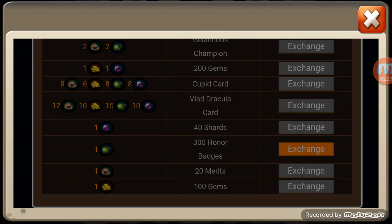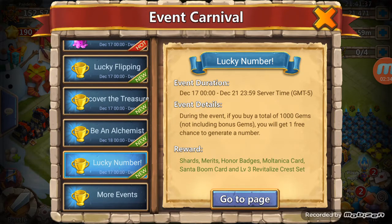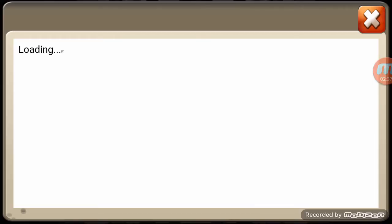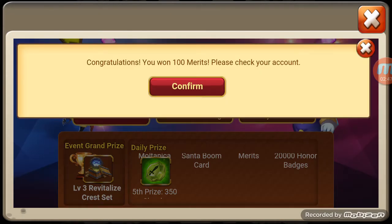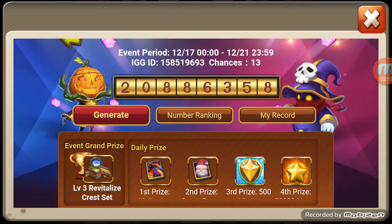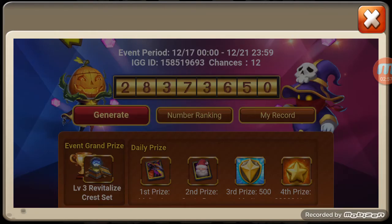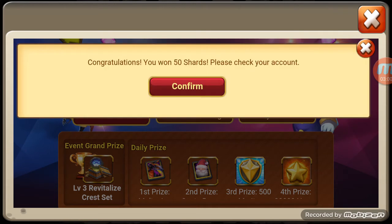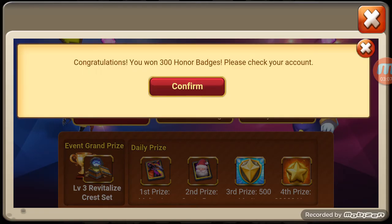All right, that one's taken care of. Let's see — buy gems, generate a number. All right let's go for it, 16 chances. Got merits, more merits, honor badges. I'm not upset with any of these prizes, I need the honor badges badly because of upgrading all the heroes to level 180. Taking all my evolved heroes up there, spending 400,000 honor badges every time I get a hero there — that's running me pretty ragged.